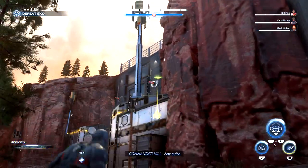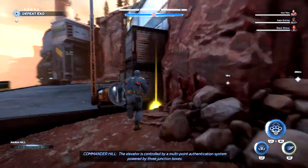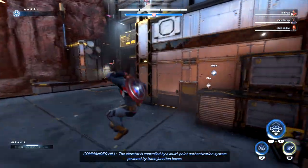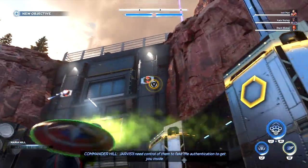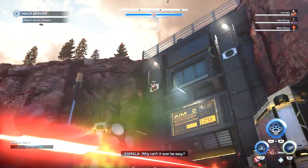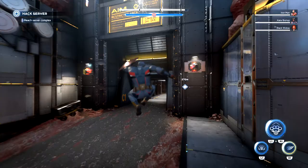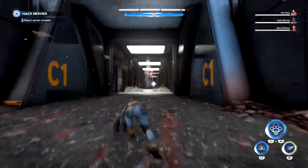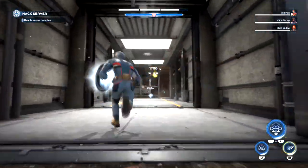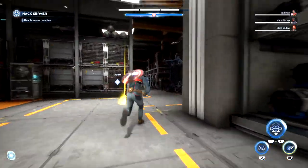In-game: 'The elevator is controlled by a multi-point authentication system powered by three junction boxes. I'll fake the authentication to get you inside.' 'Why can't it ever be easy?' Okay, that's not what I was aiming for but I'll take it. I think I could just run through those — there's gonna be a ton of turrets though.